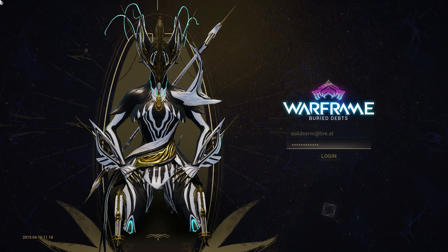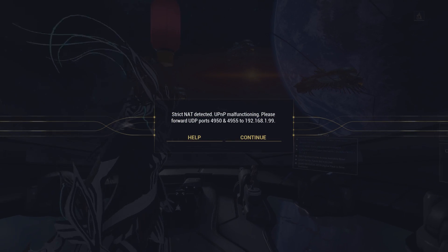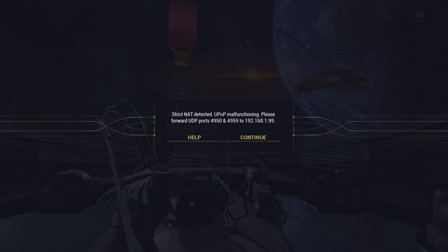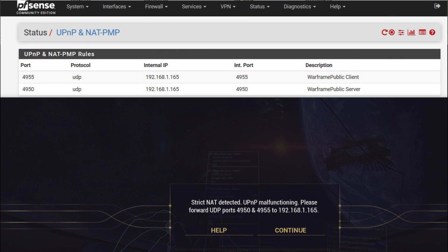After I installed the latest version of PFSense, my consoles and games like Warframe on PC reported a strict NAT status, which meant that games like Warframe did not work at all. But that was not a surprise because UPnP was not enabled yet. However, after I enabled UPnP as well as NAT-PMP, the NAT status remained strict on the PlayStation, the Xbox, as well as in Warframe and other games — and that was despite the fact that the clients showed up in the UPnP status window on PFSense.